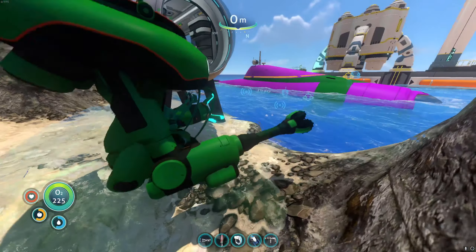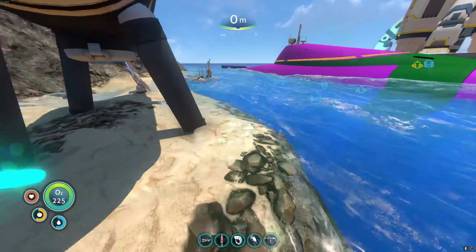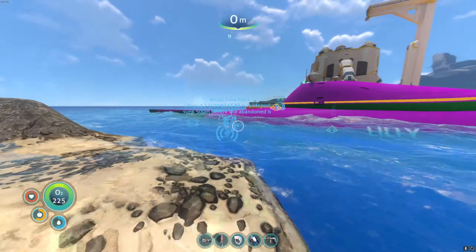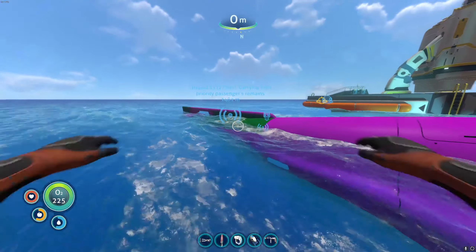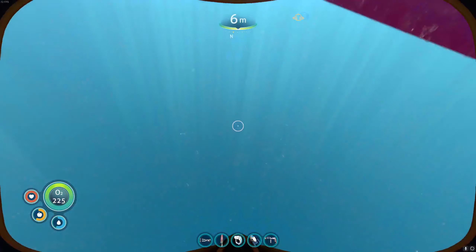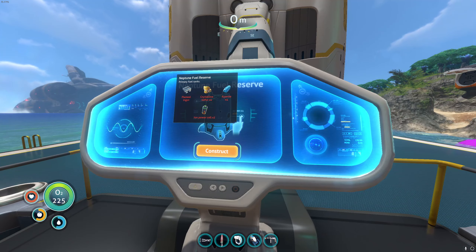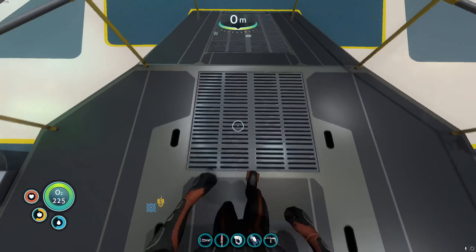All right, well after a very long and freaking annoying journey back up, let us see what we actually need to make this rocket and hope that I don't have to go all the way back down again. Four kyanite, four crystalline sulfur, plastilina, and ion power cells — all right, okay.